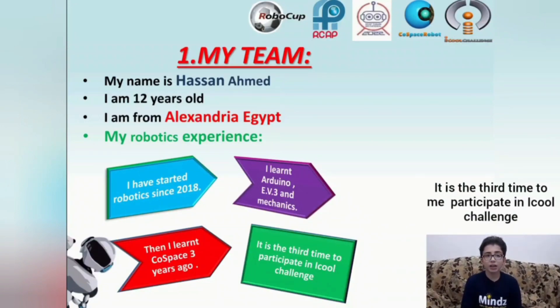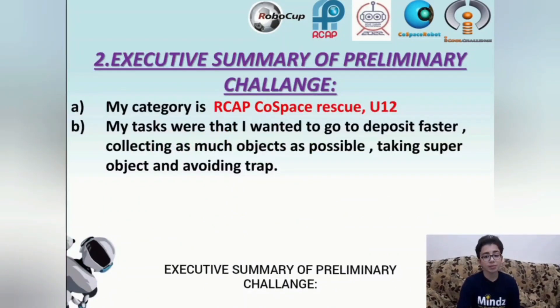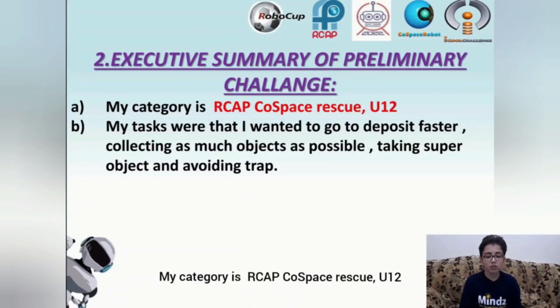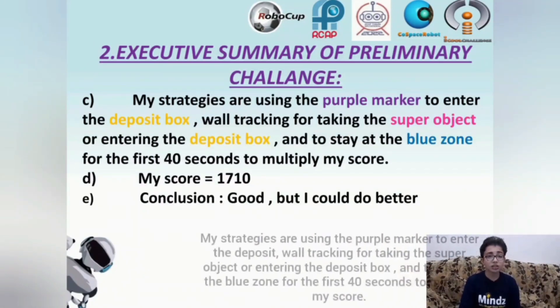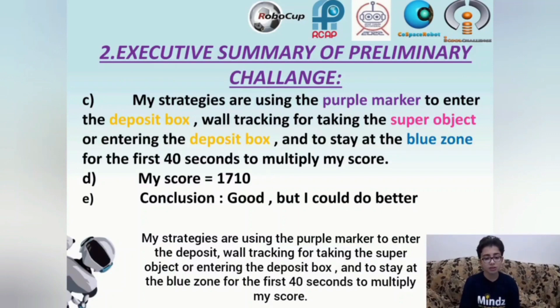It is the third time for me to participate in this challenge. Executive Summary of Preliminary Challenge: my category is RCAP Cospace Rescue U12. My tasks were to go to the deposit faster, collecting as many objects as possible, taking super objects, and avoiding traps. My strategies are using the purple marker to enter the deposits while dragging for taking the super objects or ending the deposit box, and to stay at the blue zone for the first 40 seconds to multiply my score.